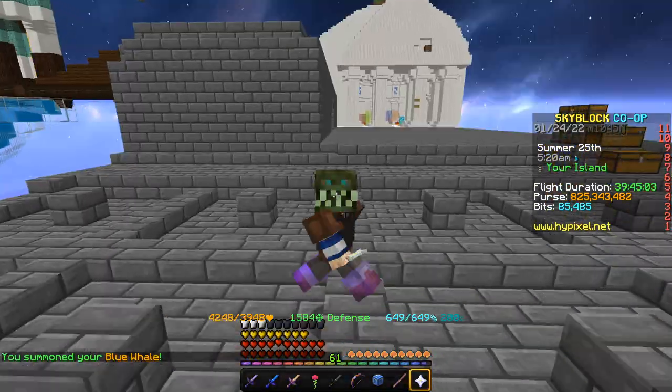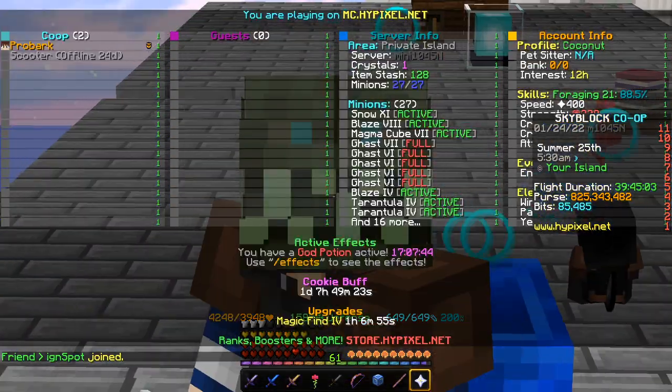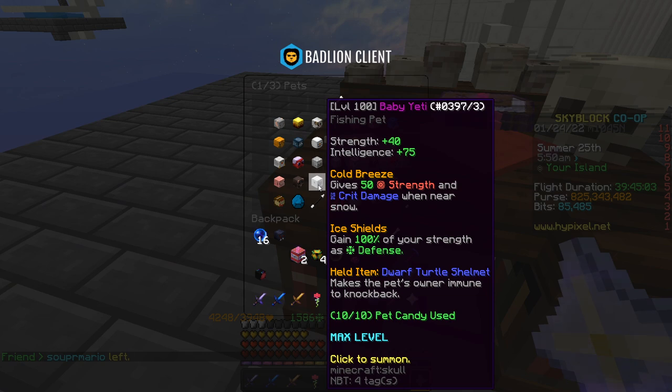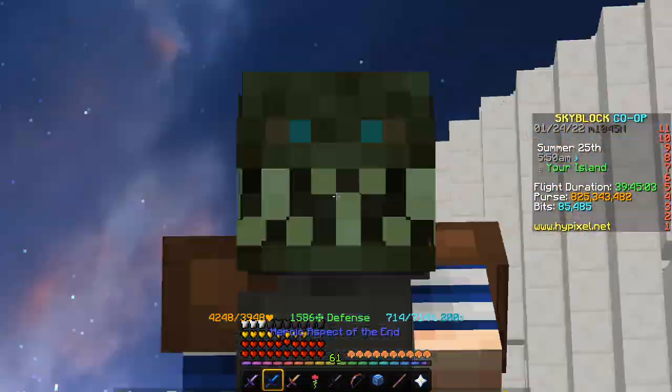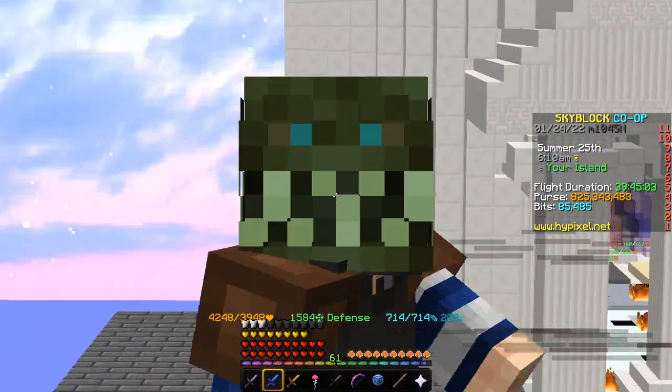So recently there's been a few changes to the game — I made a complete other video going over this, so go watch that if you want to, link's top right corner. Baby Yeti got absolutely nerfed. Instead of getting 100% at level 100, it's now 50% at level 100, so Baby Yeti is half as good as it once was. This means there's probably going to have to be a new, better tanking pet.